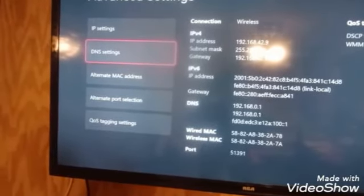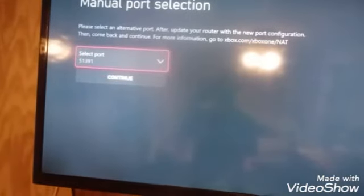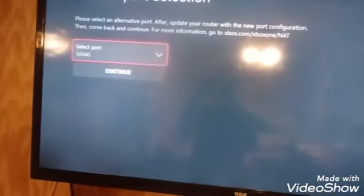Go to Advanced Settings and open up Alternate Port Selection. Where it says Automatic, don't click on that — go to Manual. Select port, and then go to the exact next one underneath the port you're already on. Click on that and then select Continue so that it locks it in.